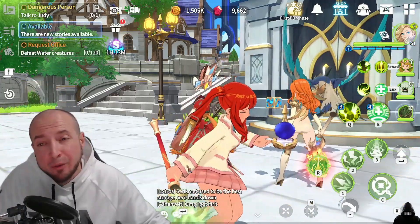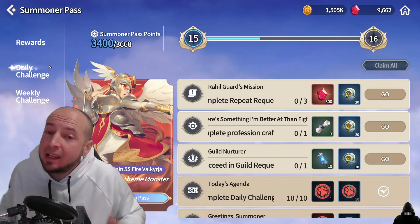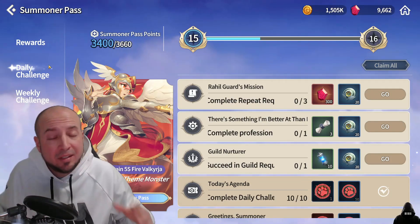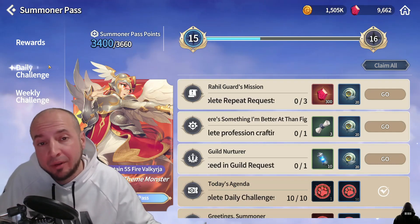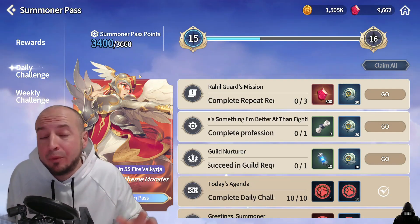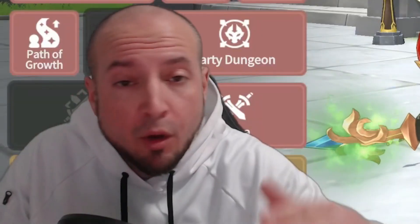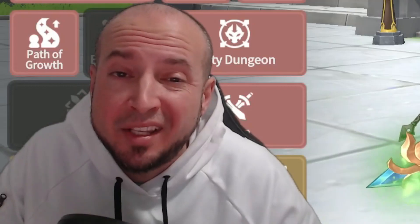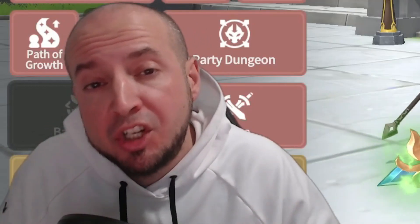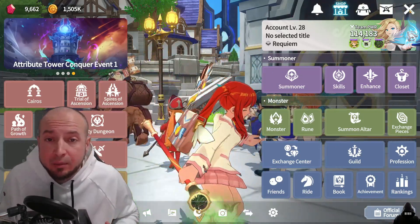First and foremost let's start with your dailies which is at the top left. Daily challenges — make sure to get every single one of them done. Daily rewards you should not miss out on; they're very easy. You can hit go from here, just go through the menu at the top right. Once you're done with your dailies every day, push the story as much as possible. You want to get as far in the story as possible.